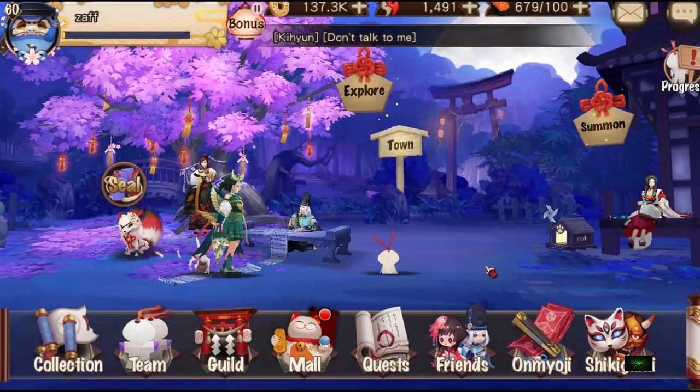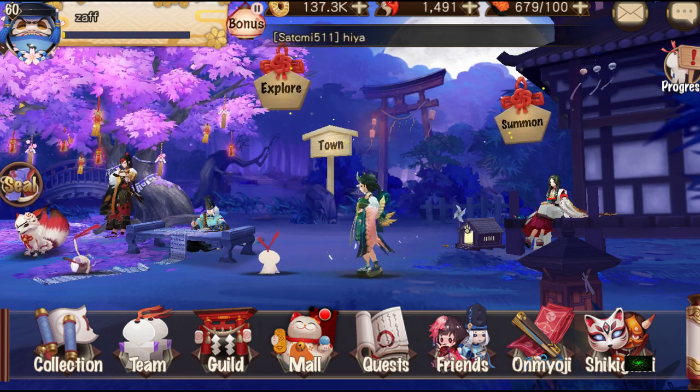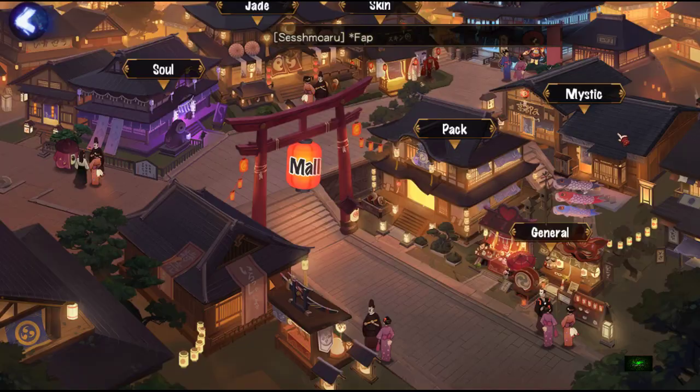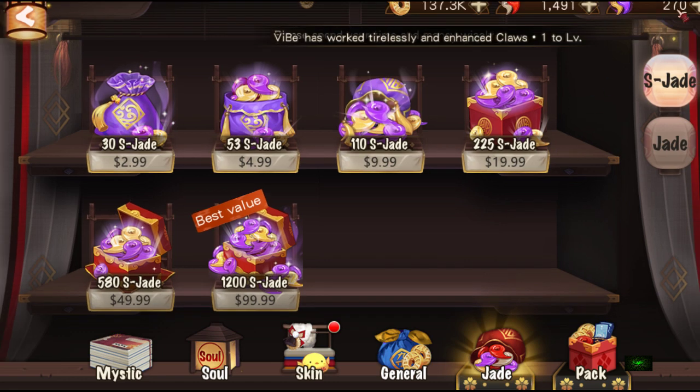The umbrella just comes up every time she's walking. And I mean, I was going to get S-Jades anyway. How long can this last me? I'm not sure how much I had earlier — I think I had like 45 left.